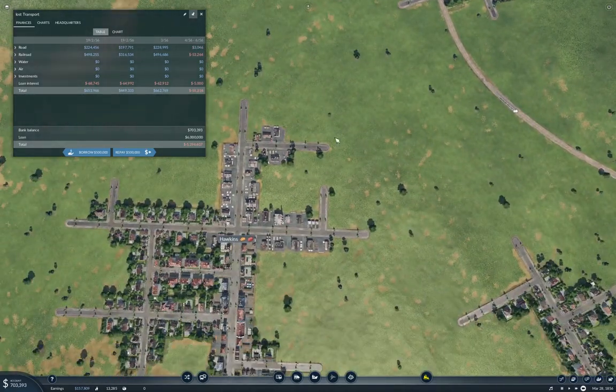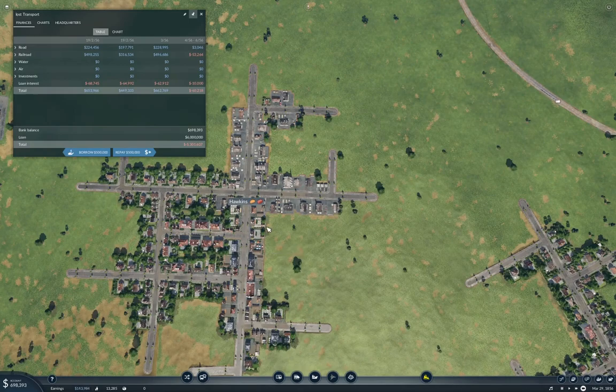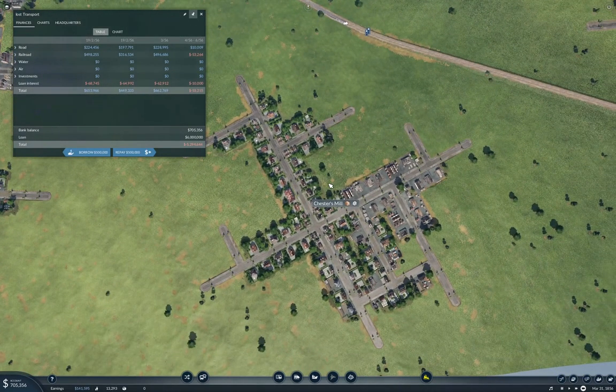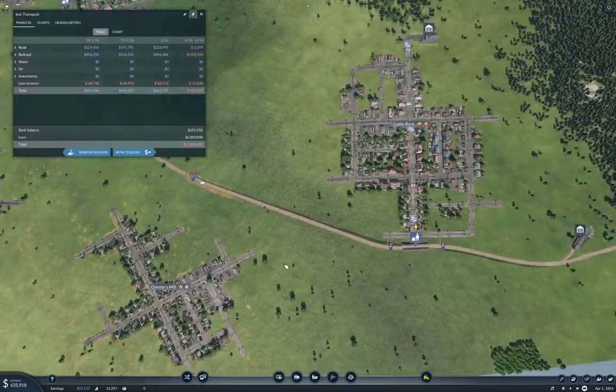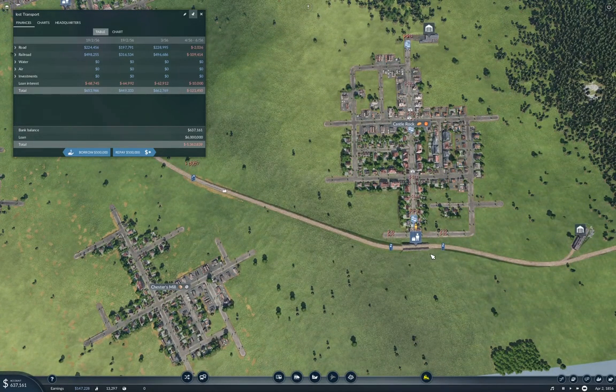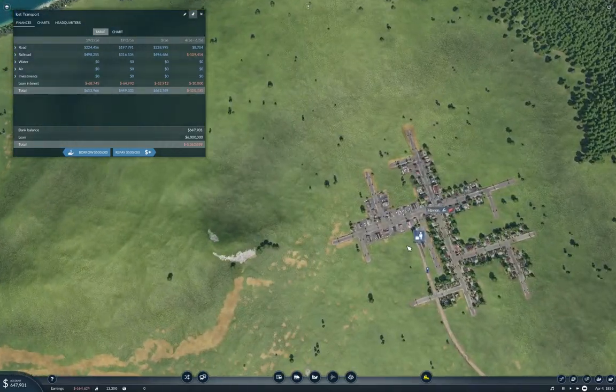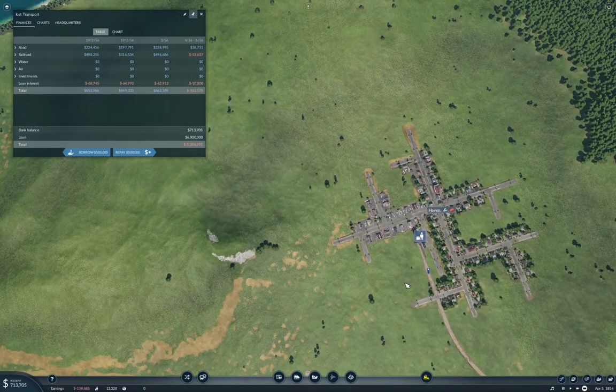To do that, I'm going to put a station in here at Hawkins, which will cover most of the town, and a station in here at Chester's Mill, which should cover most of the town. I'll add a platform over here and a platform over here.